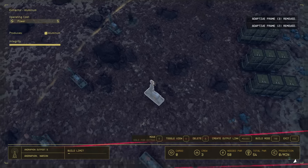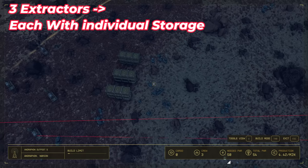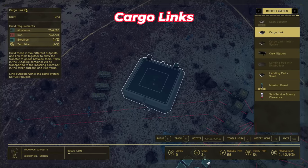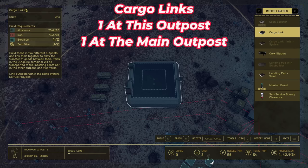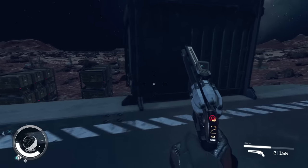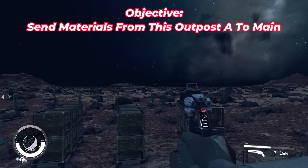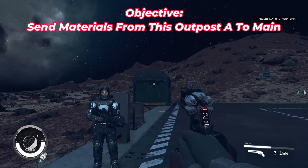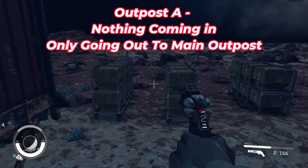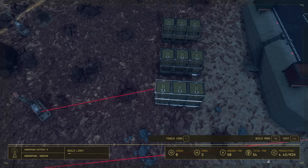In this example we have three aluminum extractors that we're going to tie into their own system. To connect resources to another outpost you need to build two cargo links — one at the outpost you're sending resources from and a second at your main base where you want to receive them. Each cargo link has both an incoming and outgoing box. Since we're sending to the main base, we want nothing incoming and only things outgoing, so we connect resources accordingly.